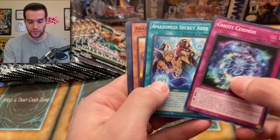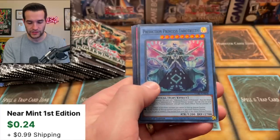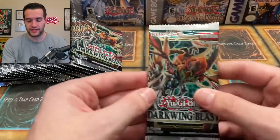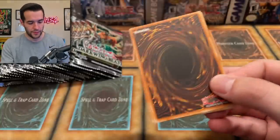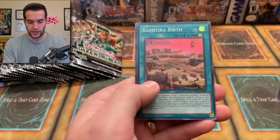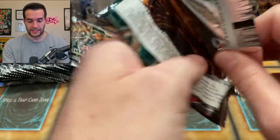We got the Godi Cosmos, Amazona Secret Arts, Amazement. Decisive Battle, Prediction Princess — more Prediction Princess. Has Prediction Princess had any support in a long time? I guess Blackwing hasn't either, so it makes sense. Kind of bringing back some old school archetypes here. Amazona Secret Arts, Blackwing Zonda, Naturia Mole Cricket, Casture Birth, Tier Elements Grief. More Blast of the Darkwing — what will we pull?